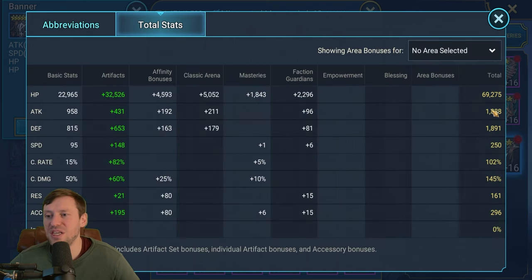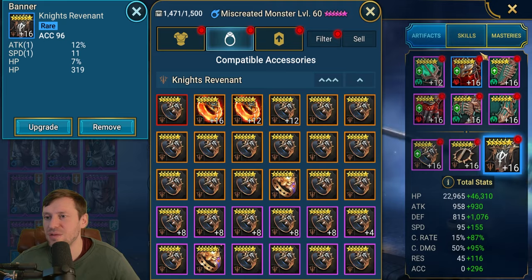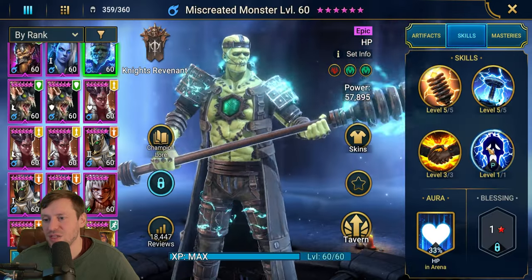Total stats: 69K HP — a little low on defense but you could bump that up to around 3K to 3.3K as a minimum sweet spot. Speed is overkill at 250; you could tone that down to 200–220. He's crit capped, which helps him do so much damage, 145 crit damage, and 296 accuracy.